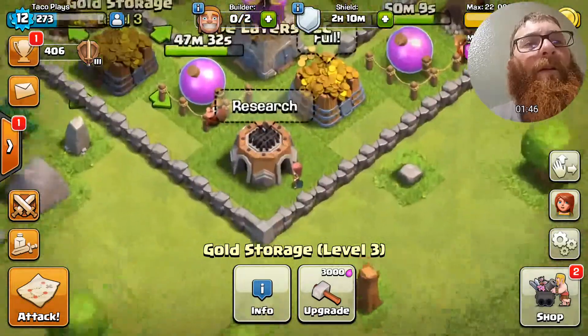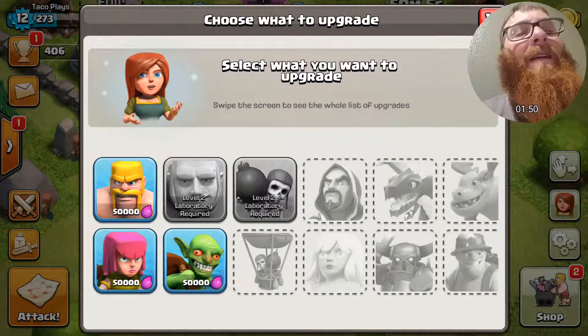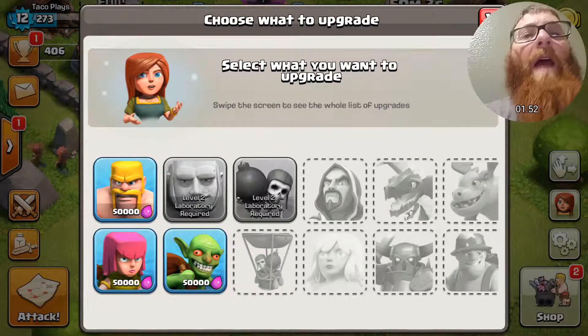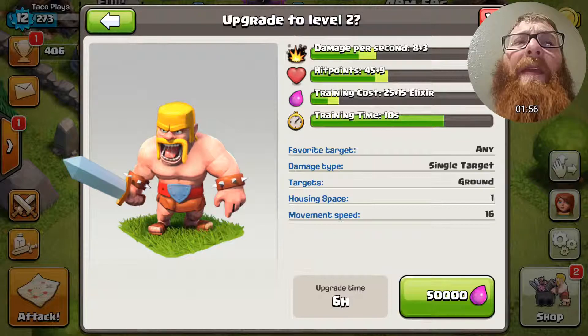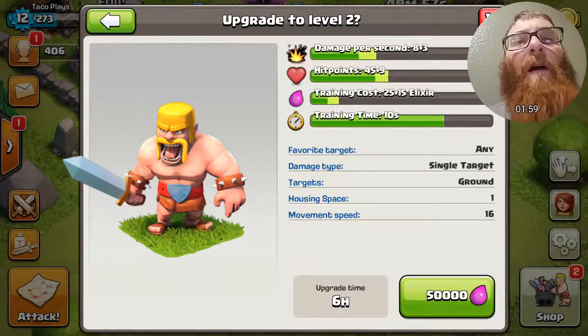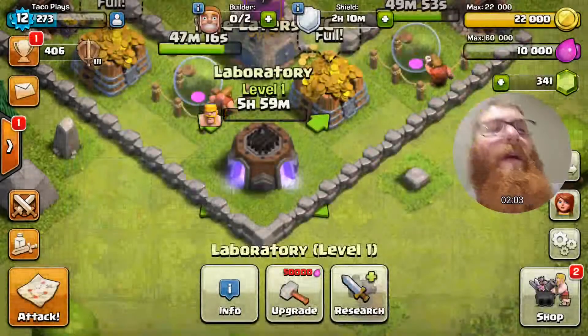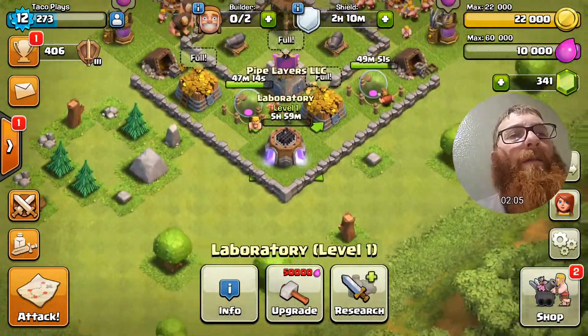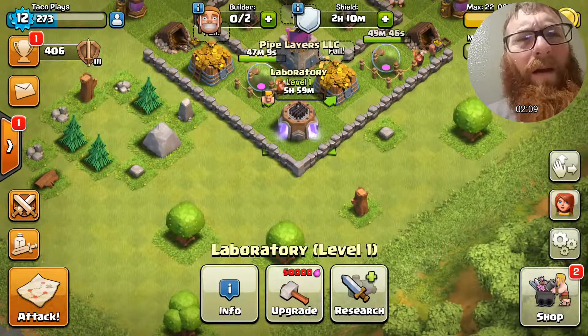But before we do that we've got to max out our walls and max out the laboratory. That's exactly why we are recording tonight — I wanted to upgrade my barbarians and I wanted you guys to be here when we hit the button. So let's do that now — one, two, three — barbarians! Beautiful. Our barbarians will be upgraded in six hours, so that's no time at all.